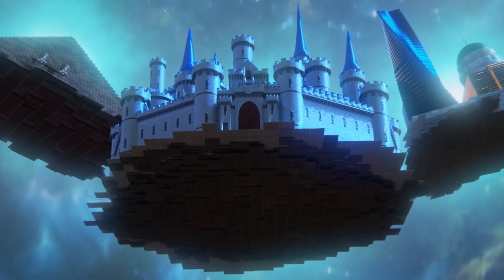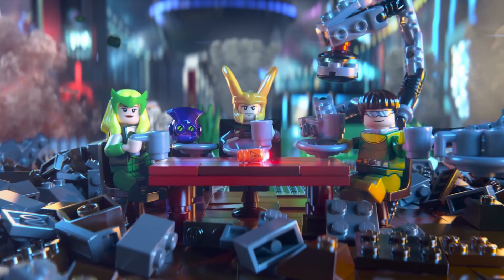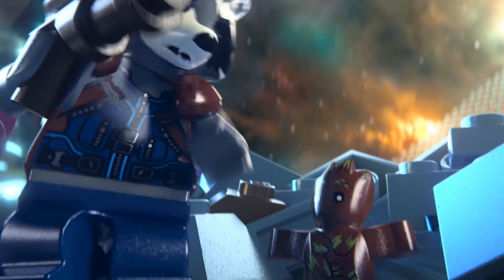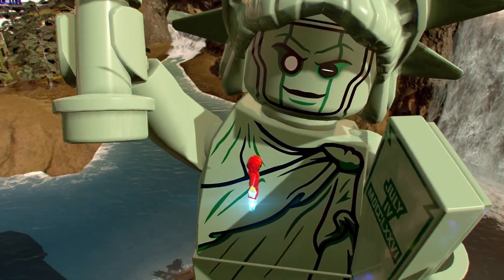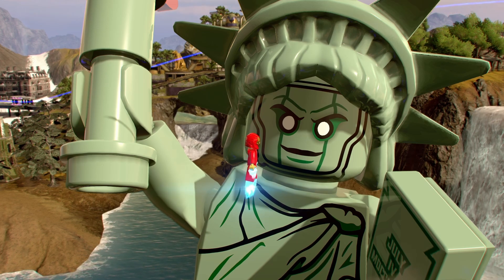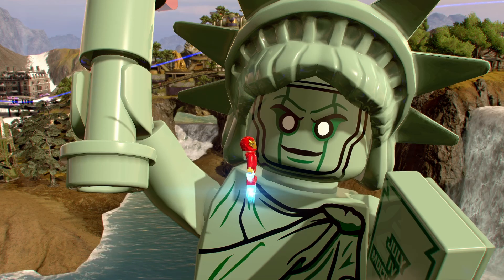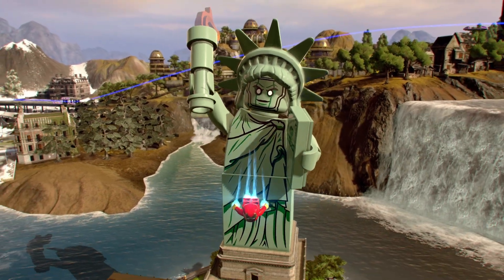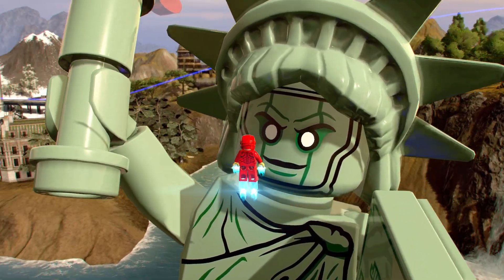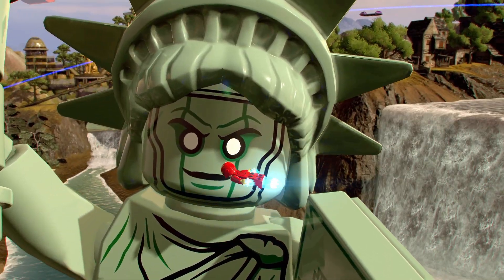It is so bizarre to me that they went ahead and brought over this specific Easter egg from the first game all the way to LEGO Marvel Super Heroes 2. Because if you fly up to Kang's version of the Statue of Liberty in LEGO Marvel Super Heroes 2, he also has the same Easter egg — implying that the Statue of Liberty of Kang does come to life, just like the Statue of Liberty in LEGO Marvel Super Heroes 1 did at the hands of Magneto.